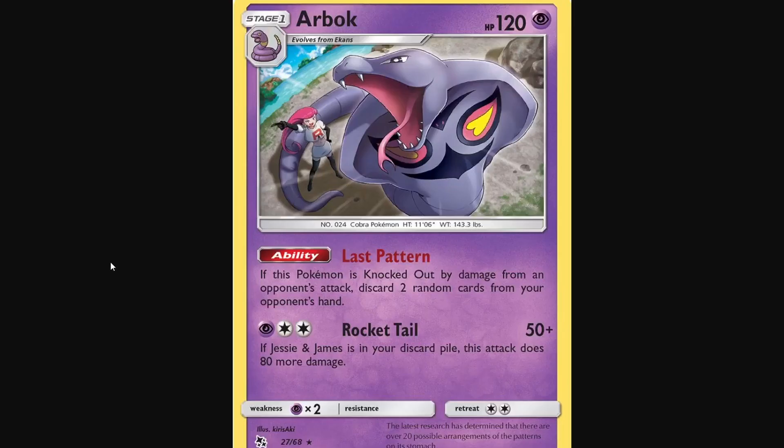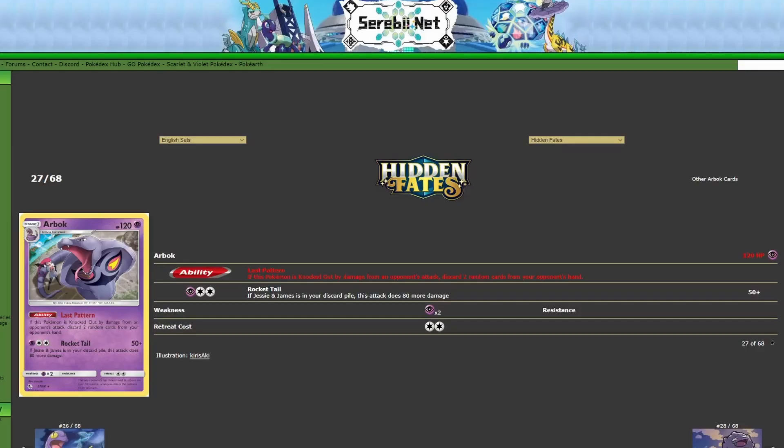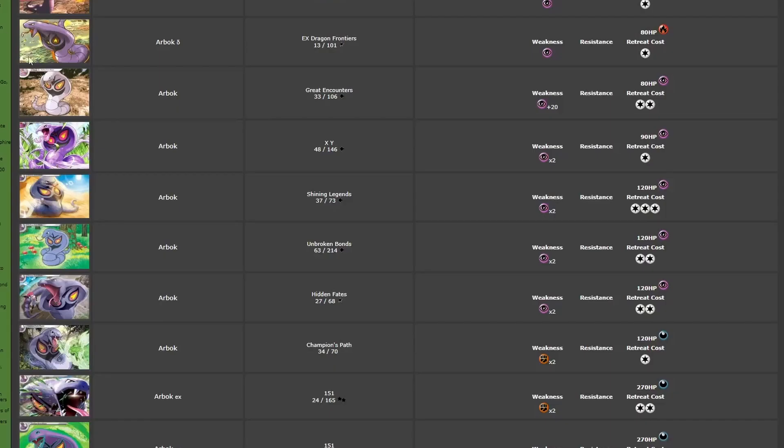And then we have the Arbok from Hidden Fates by Kirisaki. This one's cool because it features Jessie from Team Rocket, and she's commanding the Arbok. You get to see all of its face, and then it's super huge, actually — surprisingly. I don't think you really see Arbok that huge. It's menacing, it's cool, it's screaming.